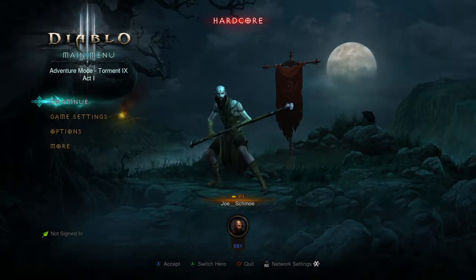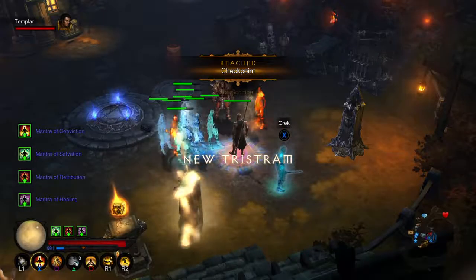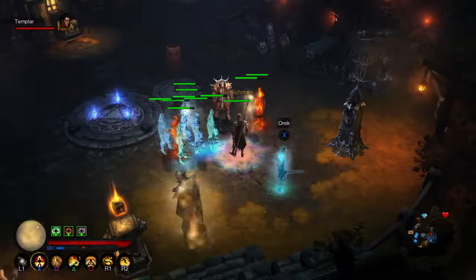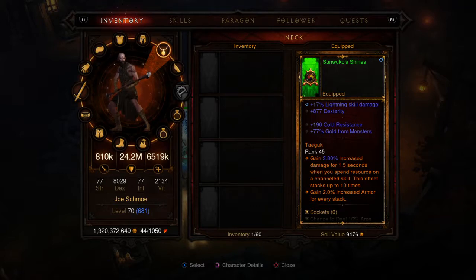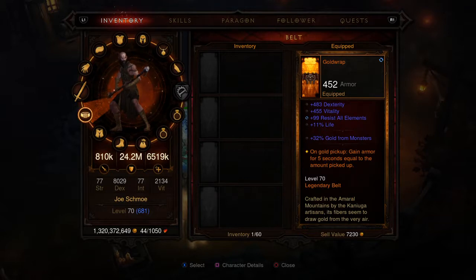Good morning. I recently retweaked my Dead into Gold monk build. I did a retweaked version of this Dead into Gold monk — it's a variation on my Tempest Rush monk, but it's designed for just some fun fast farming without having to worry about clearing greater rifts. The whole crux of it centers around Bone of the Hoarder: every monster I kill has a 92% chance of dropping gold, and combining that with Gold Wrap, I gain armor for five seconds equal to how much gold I pick up.